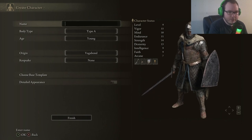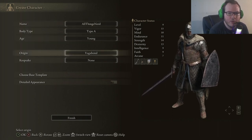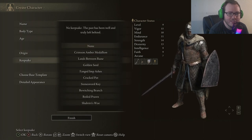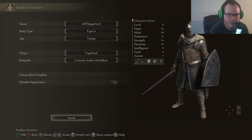We're going to choose the Vagabond and go with the male. For the keepsake, I'm just going to go with the Crimson Amber Medallion. I highly recommend the Medallion, just because it's going to increase your maximum HP even more. All the keepsakes are good, but for the sake of this video I'd definitely go with the Medallion. We're going to keep the default customization, click yes, and jump into the game.